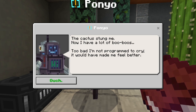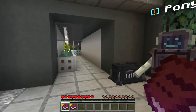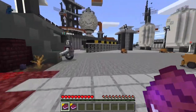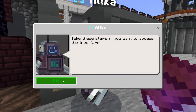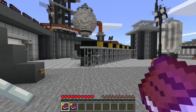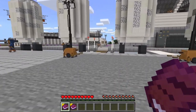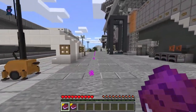Cactus and sugar cane farm - ouch! The cactus stung me. Now I have a lot of boo-boos. Too bad I'm not programmed to cry, it would have made me feel better. Let's see where I'm supposed to go. Take these stairs if you want access to the tree farm. I don't really care for the tree farm, I'm just trying to find who I've got to talk to.